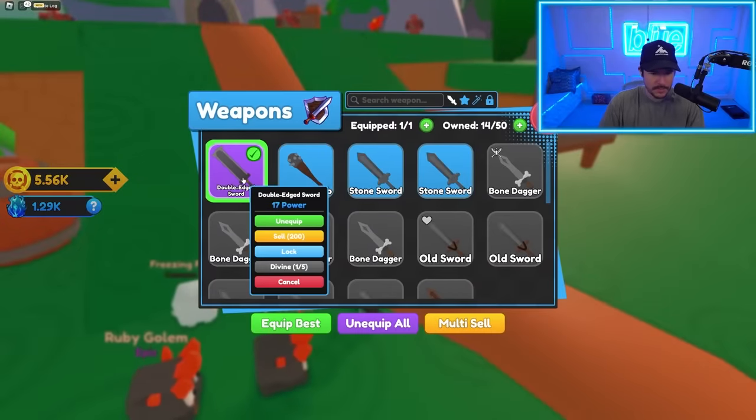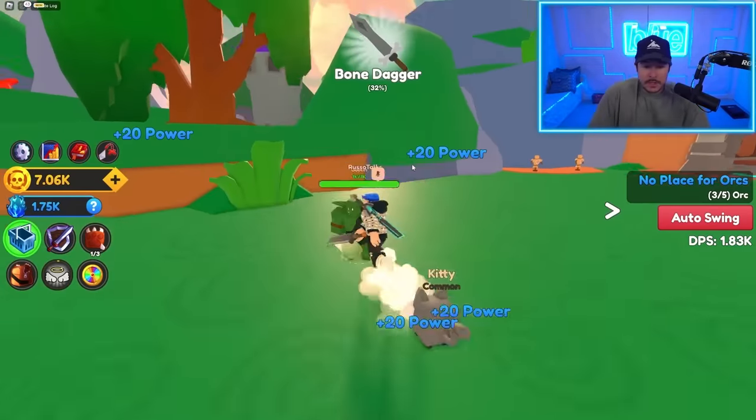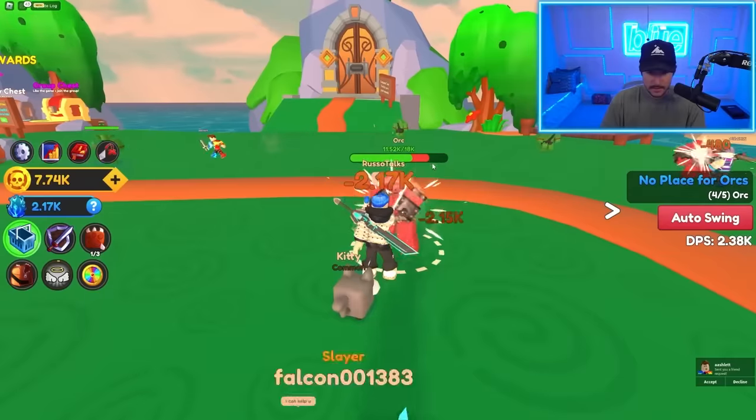If you equip your best — boom — now I'm getting 17 power. With 20 power, I'm doing almost 2,000 damage. So if I just keep spam clicking, I'm going to keep doing more and more damage over time. It's kind of nice.